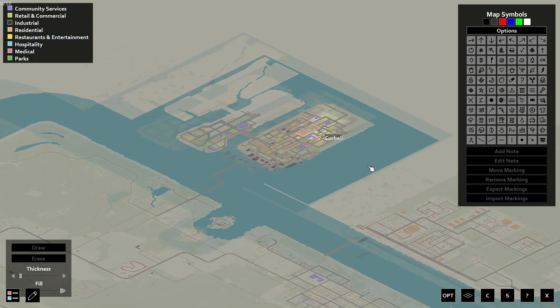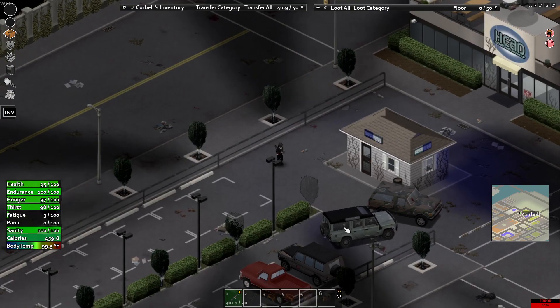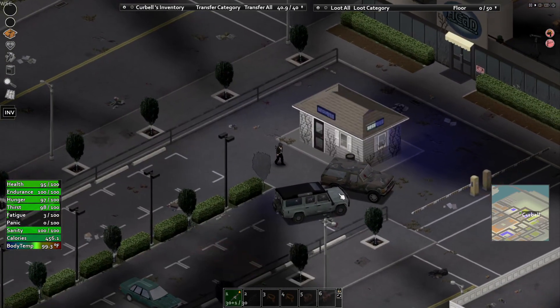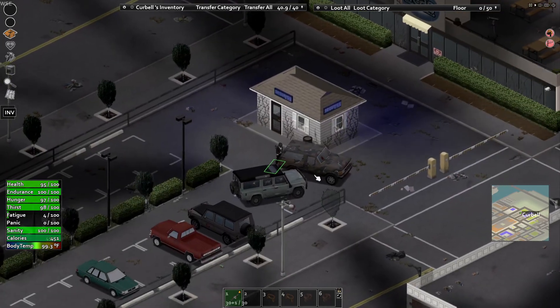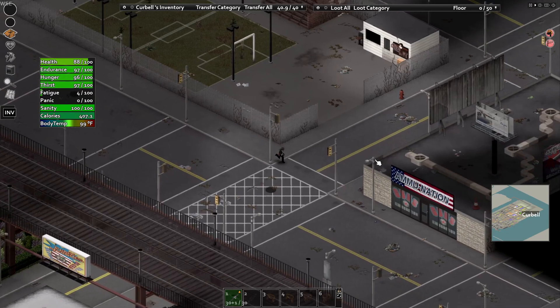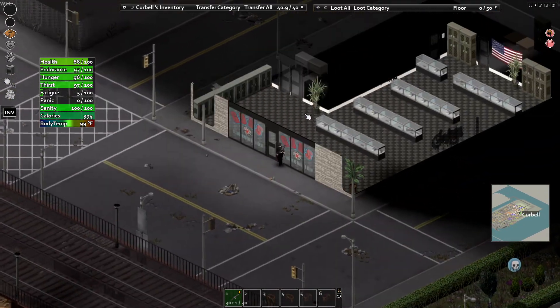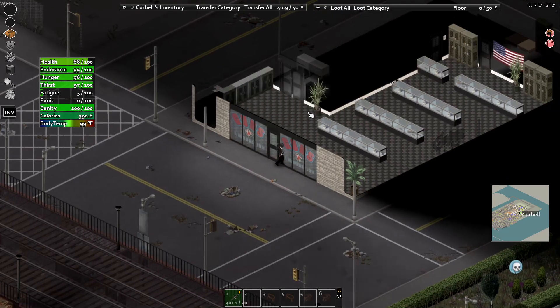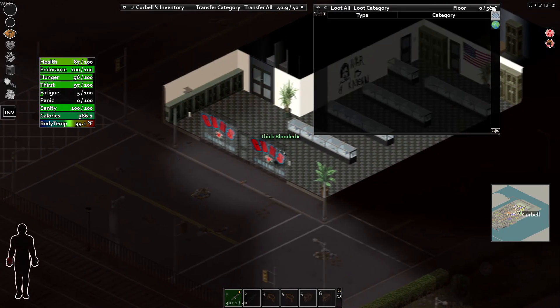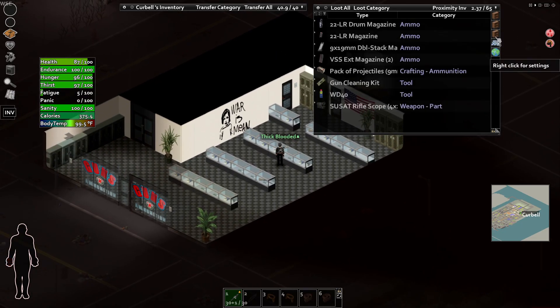Next up on the list is Liberty City — taken straight out of GTA. I highly recommend adding this map for some expansion near the coast, or near Over the River if you wanted to. It's right next to it, so it's not hard to miss. It also has shops and houses, the original ammunition store from the actual game, and the original docks from the actual game, plus a lot more.